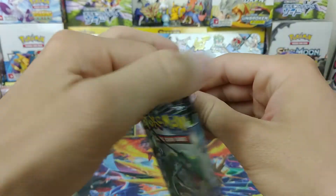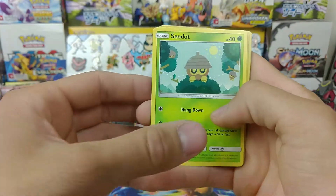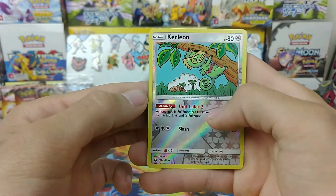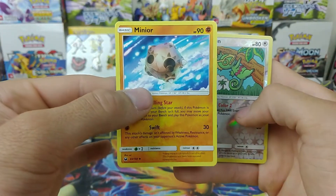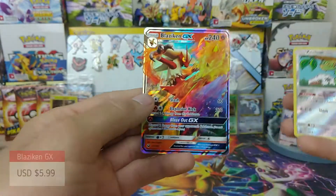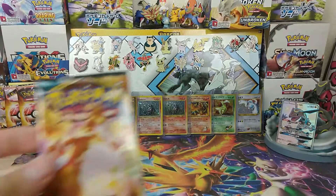Starting it off right with a perfect pack opening. So we have Lotad, Seedot, Beldum, Alolan Rattata, Voltorb, and a Reverse Kecleon coming from the rear. Combusken, Minior, Underground Expedition, Fighting Energy. Let's go! Blaziken GX! What a way to start off a Monday pack. There you go.